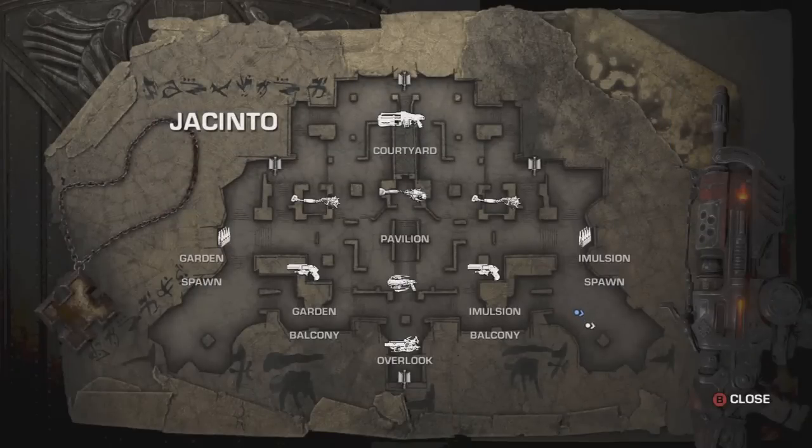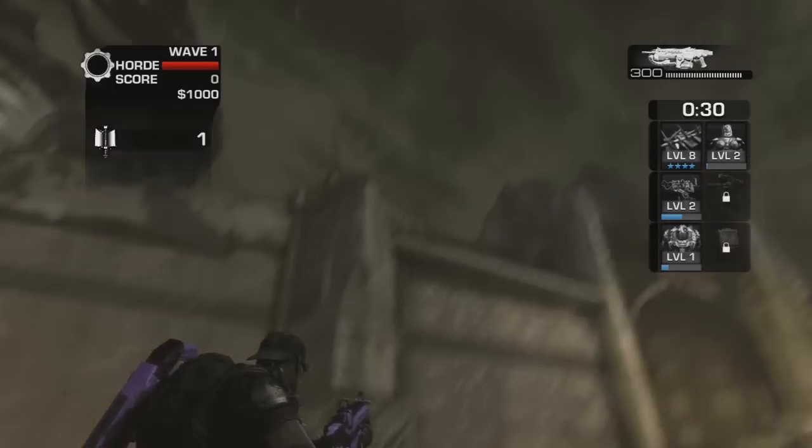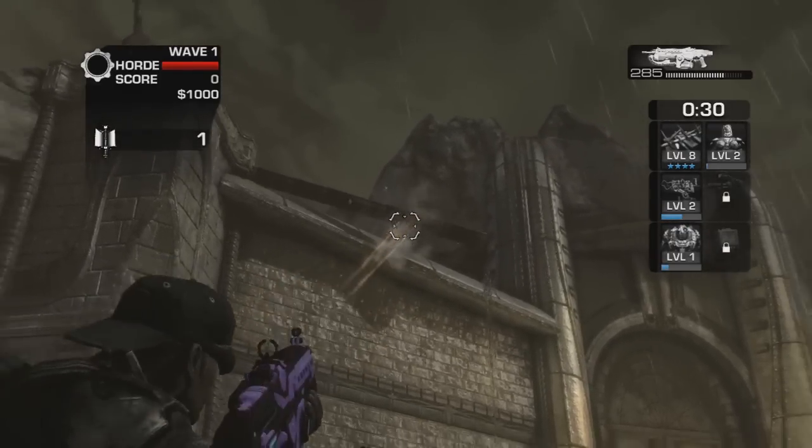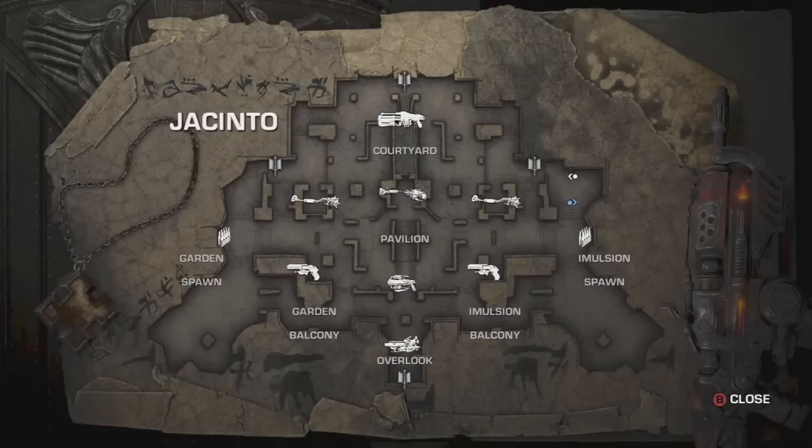I'm on the bottom right corner. Once you go there, you're going to want to look up at the rooftop and shoot. It's kind of like a pipe. You're going to want to shoot that until water falls — as you see, it kind of falls down.